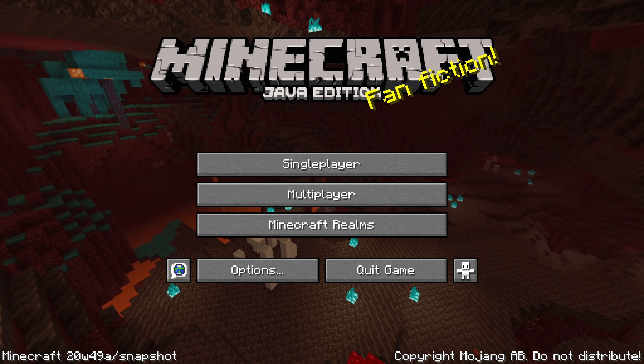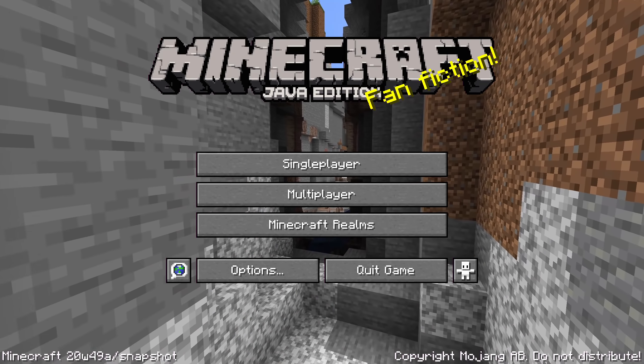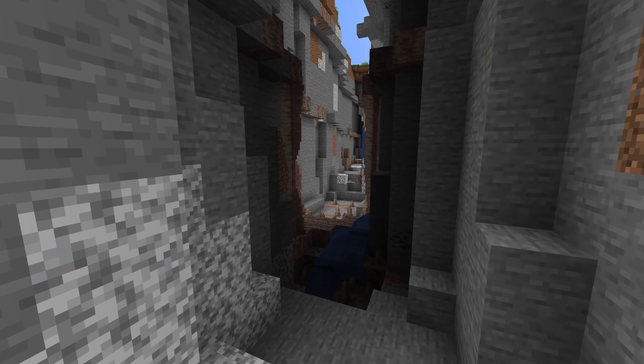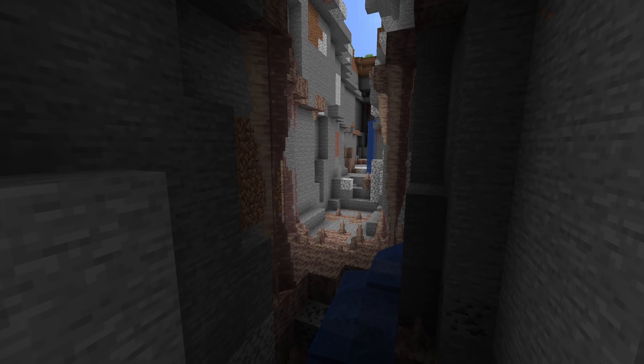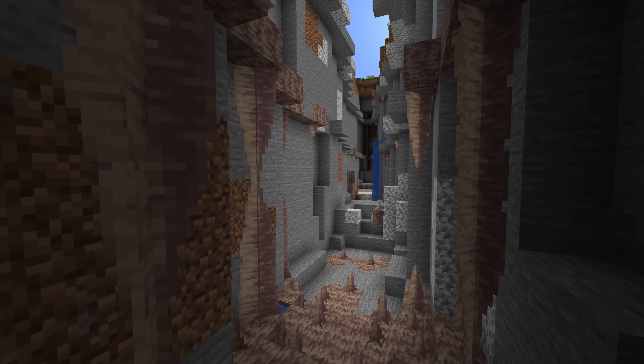Ladies and gentlemen, a new snapshot for Minecraft Java Edition 1.17, the Caves & Cliffs update has been released. Here is 20w49A with Skulk Sensors, the dripstone caves biome and a whole load of other fixes and tweaks to previously added features. My name is SlicedLime, and I'm here to guide you through all the changes in this snapshot.